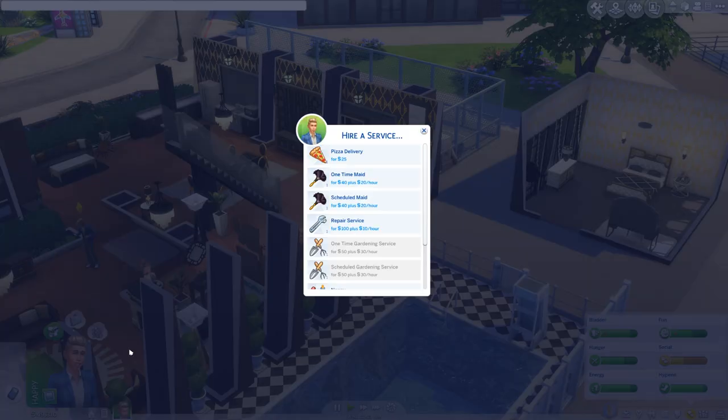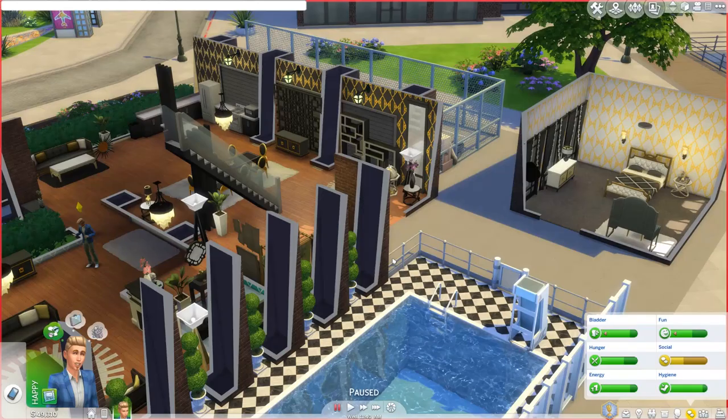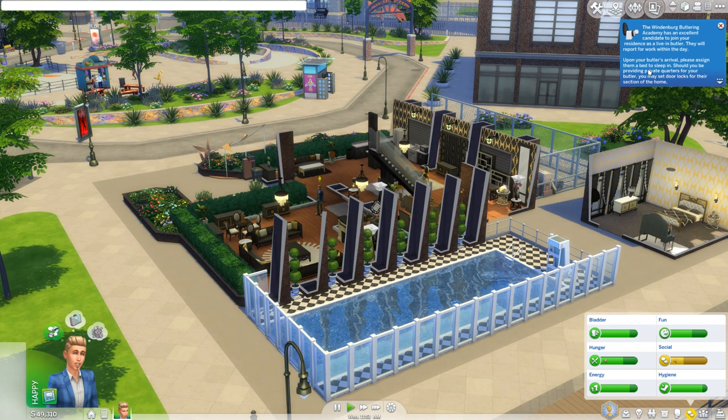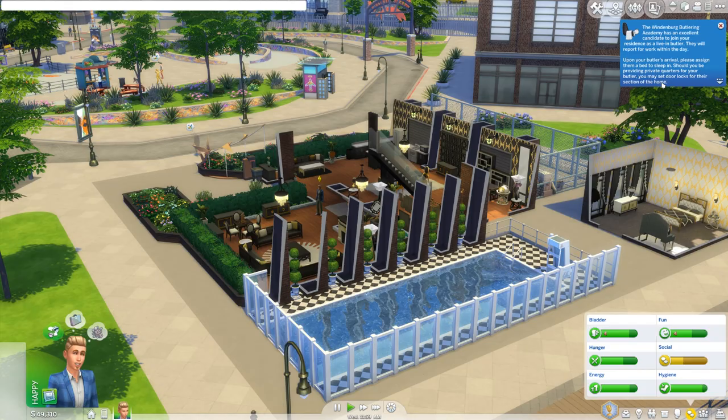Hire a service. We would like to have a butler for $175 plus $12 an hour — that is not bad. Get right up into my house. The Windenburg Butlering Academy has an excellent candidate to join your residence as a live-in butler. They will report for work within the day. Upon your butler's arrival, please assign them a bed to sleep in should you be providing private quarters. You may set door locks for their section of the home.